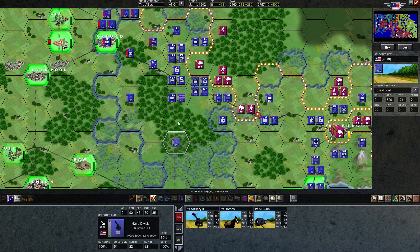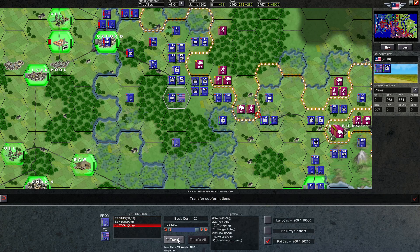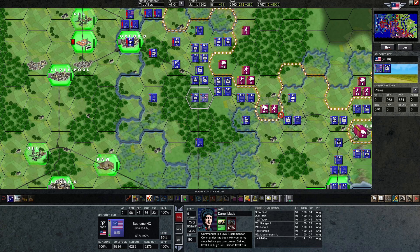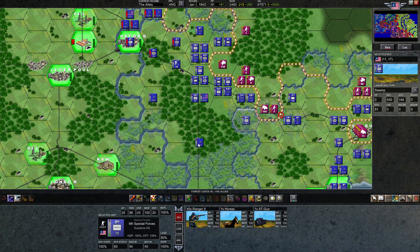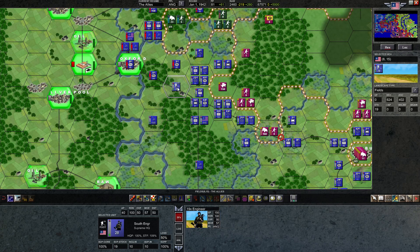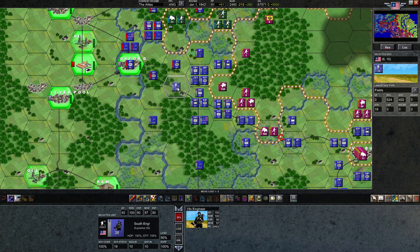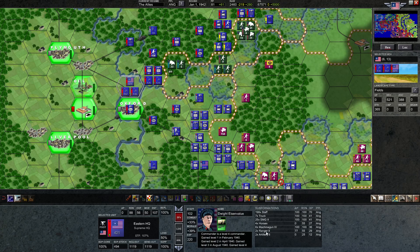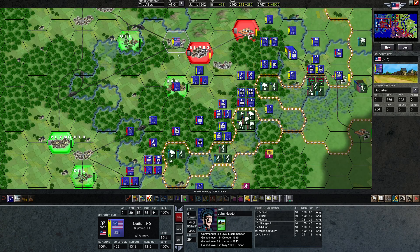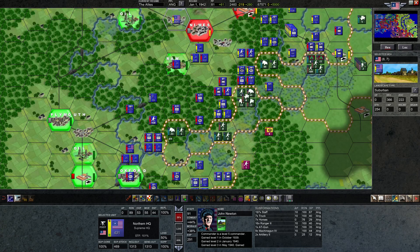Now let's transfer these units back — that one AT gun. Readiness is probably abysmal now — readiness at 14. That's okay though. Our guys have moved forward far enough, we probably won't need him to move any further forward next turn. We have one anti-tank gun here and one anti-tank gun here. The two artillery are new. Alright, so let's end the turn. Hope I didn't forget anything. We'll see very soon if I did.